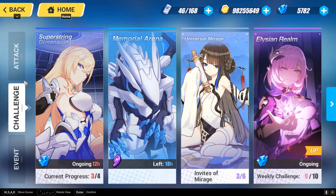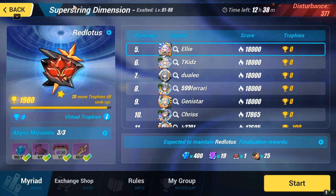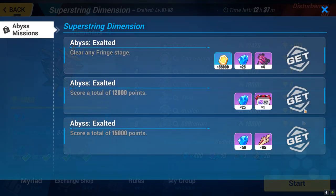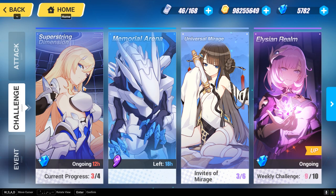Going on to the challenge section — this is very important and basically the most effective way to farm crystal. We have the Abyss, which in my case is the Subwatching Dimension after breaking through and reaching level 82. I'm currently at level 88 in the Red Lotus. After earning a certain amount of points, I get 100 crystals, and after the finalization award I get an additional 400 crystals — so I get 500 crystals total if I do my job right. Never miss any single Abyss and try your best to go as far as possible to get a suitable amount of crystals every week.